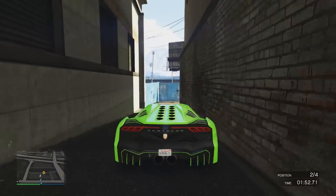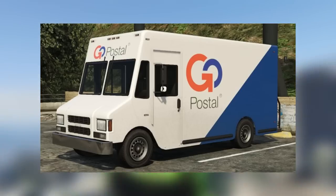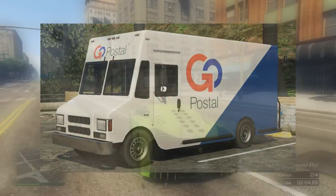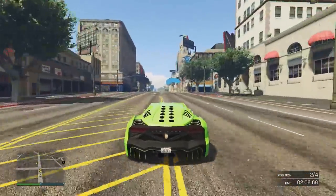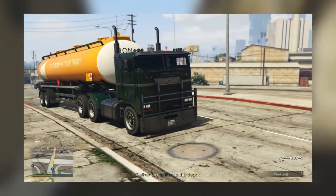Moving on to the second vehicle — the Boxville. Now there are in fact many different variants of the Boxville already available in GTA 5, and being displayed in the video right now there is a screenshot of one of the many different variants. The third and final vehicle also found is the Tanker 2. The Tanker of course being the fuel tanker which is already in GTA 5, and you can see being displayed in the video right now there is an example.